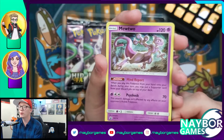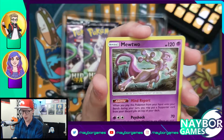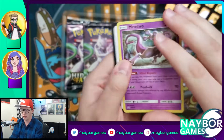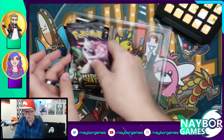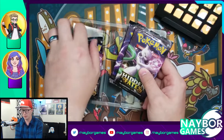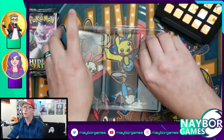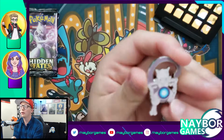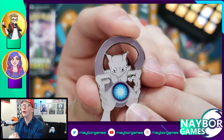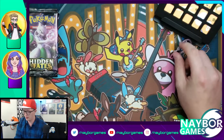We got the Mewtwo holo promo with Mind Report and Size Shock — that's really cool. It comes with a code card to get that particular Mewtwo. We got three packs: two Mewtwo packs and a Mew pack. I may hold that Mew pack off for last.